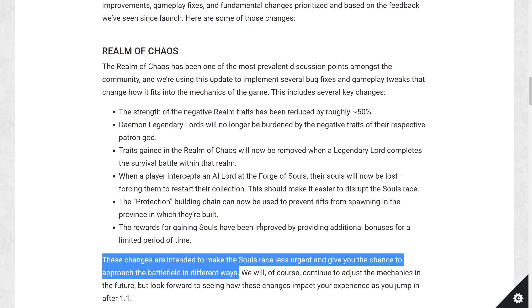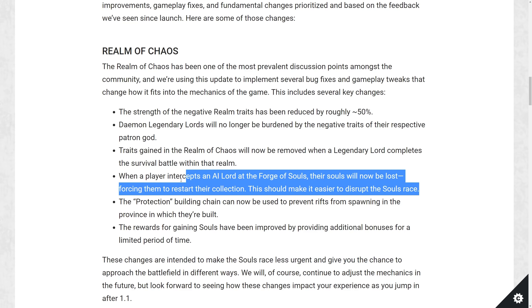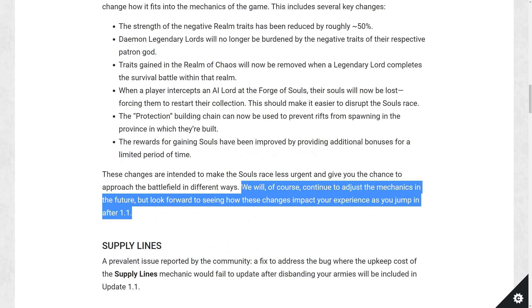These changes are intended to make the souls race less urgent and give you the chance to approach the campaign in a different way. You could completely ignore the souls race and then jump on at the very end to stop the AI, and not feel penalized for it. You can skip the first realm entirely without feeling behind the curve because the AI is just going to cheat their way through it. They'll continue to adjust the mechanics in future updates.